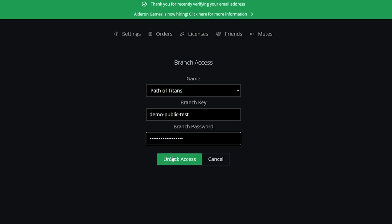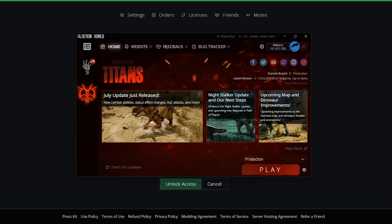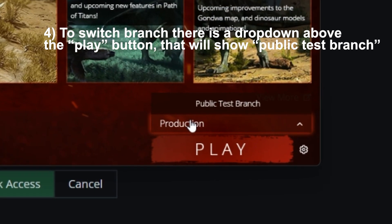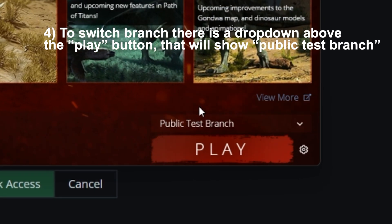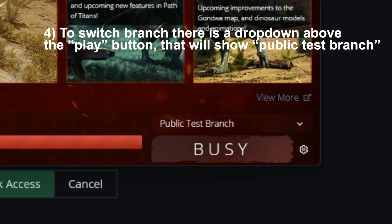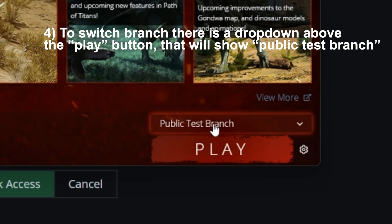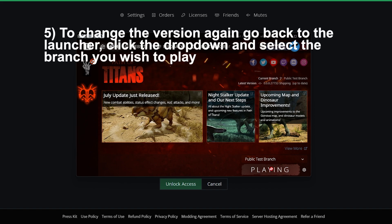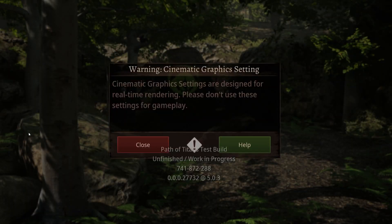After doing that, restart the launcher of the game. To check if you can switch branch, there should be a dropdown above Play which shows Production. If you select that dropdown after enabling the public test branch, it will say Public Test Branch as well as Production. Select the Public Test Branch, install it, and play on it. To switch back, just go to the launcher, click the dropdown, and select whichever branch you want to play on. That's PC, Mac, and Linux.